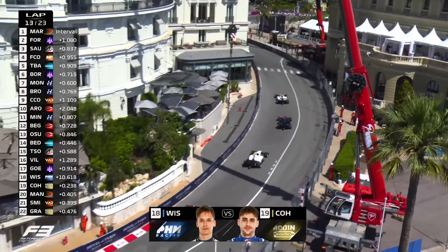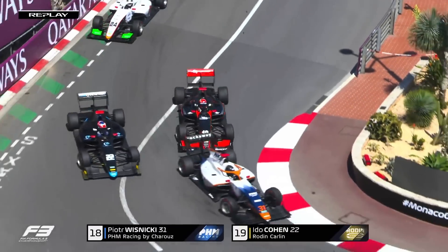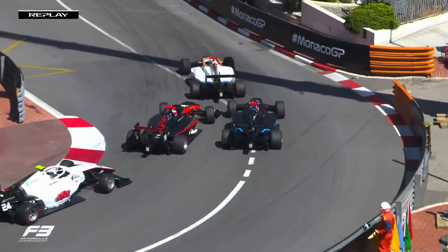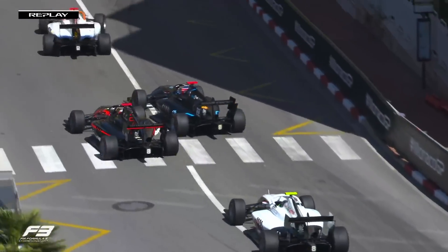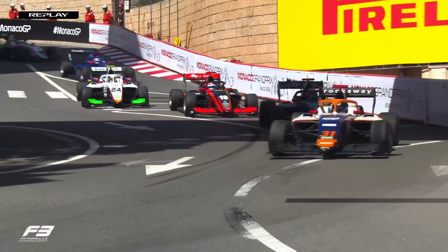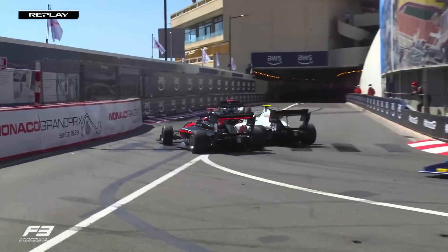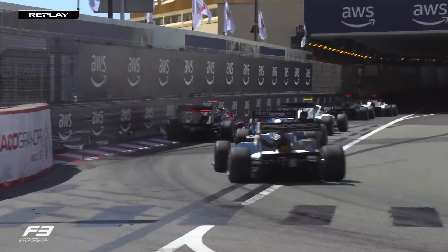It seems like Wisnicki at the moment, with a little bit of a train developing behind him. At the hairpin, Ido Cohen was about to be overtaken by the Van Amersfoort Racing car of Tommy Smith, who's really getting his elbows out so far. A little bit of a touch to the rear of Wisnicki, but Cohen gets back through and then Smith once again coming close to the wall.